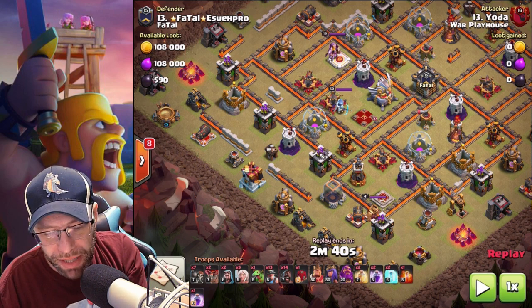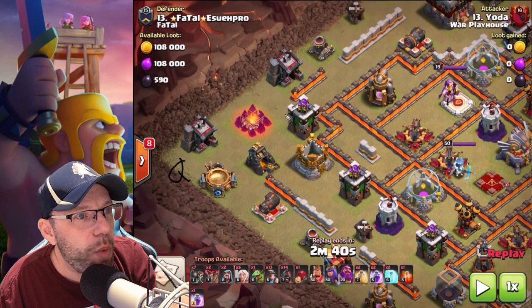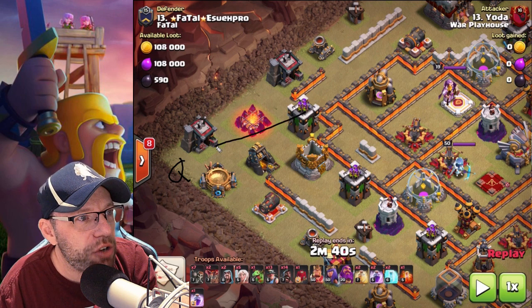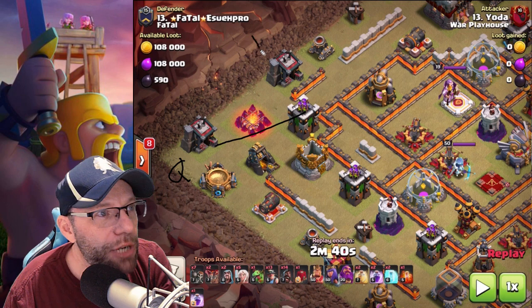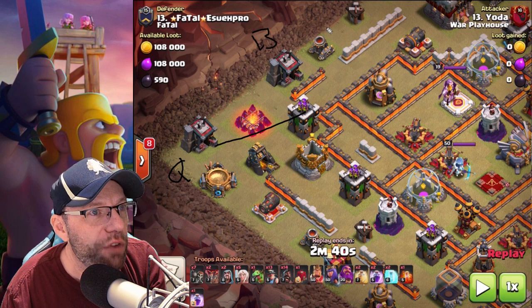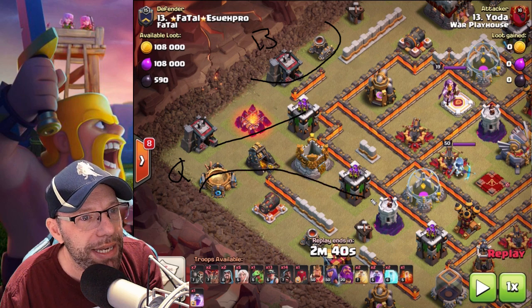So what was the plan? The plan is as follows: I start my queen out over here. I want this archer tower to lock onto my queen. Once that archer tower locks onto my queen, I'm gonna drop my Coco Loon and my baby over here. They're gonna clear out this section. I want my queen to walk in here and then charge her in like that.